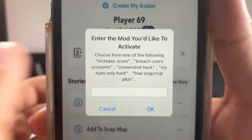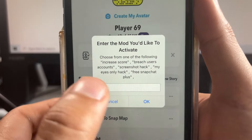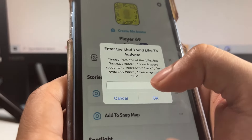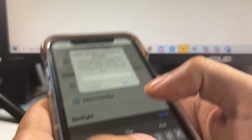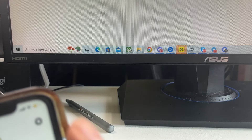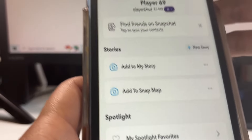There are additional mods here as you can see: increase score, breach user accounts, screenshot hack, My Eyes Only hack, free Snapchat Plus, and more. You can go ahead and activate any of these that you want to activate.